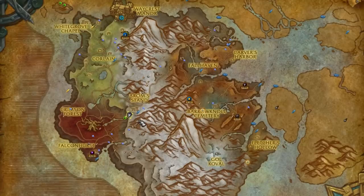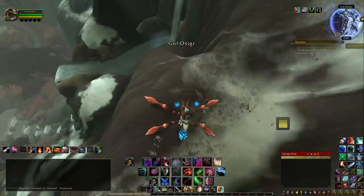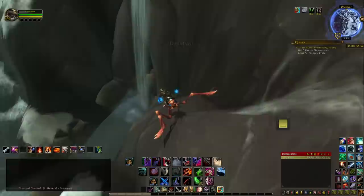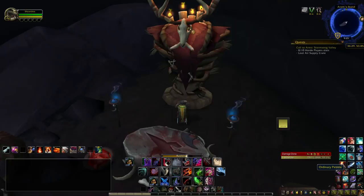The next pebble can be found in the Drustvar zone. Head on over to Arum Strand at this location, and carefully jump down from this ledge to find a hidden cave behind a waterfall. Inside you'll find one of these Drust effigies — the pebble is located on its head.